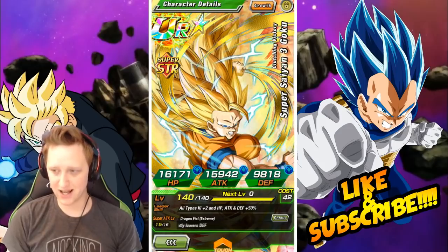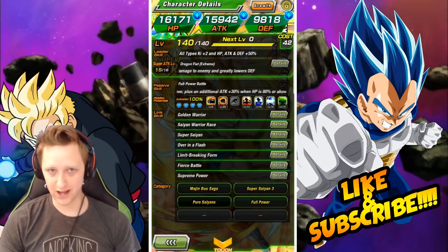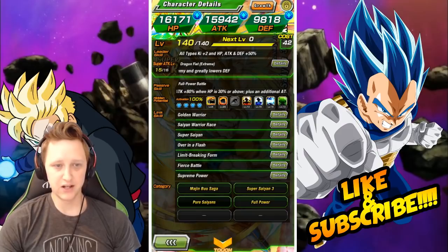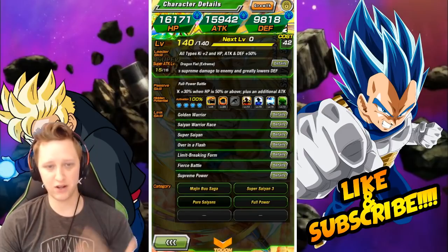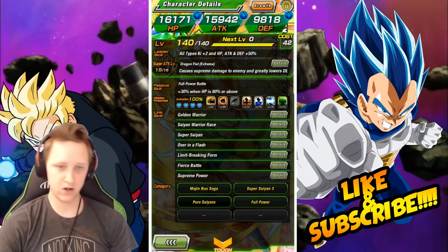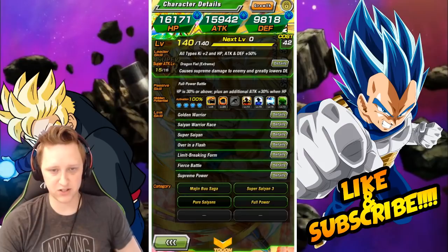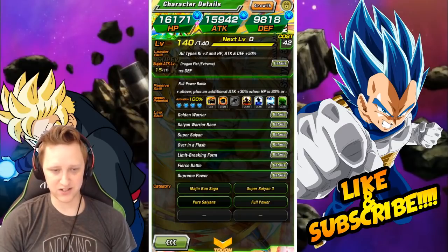His Extreme Z Awakening is live and he can go up to 140, which is very very easy to achieve. His Dragon Fist Extreme causes supreme damage to the enemy and greatly lowers defense. His passive, Full Power Battle, gives defense plus 40% and attack plus 80% when HP is 30% or above, plus an additional attack plus 30% when HP is 50% or above. So as long as you're not getting hit, he's going to deal a lot of damage.